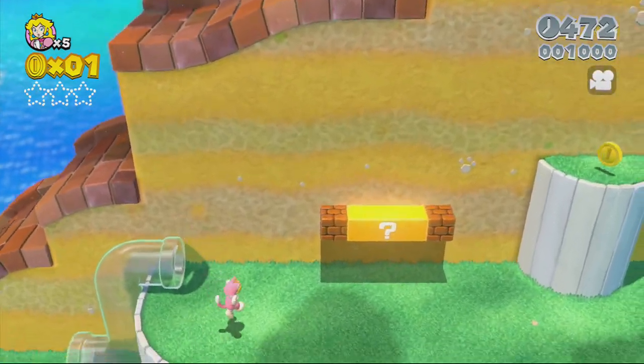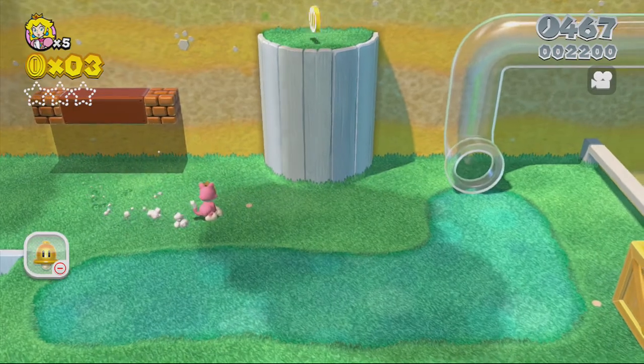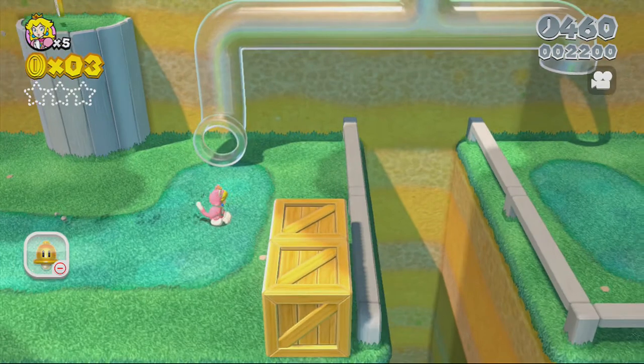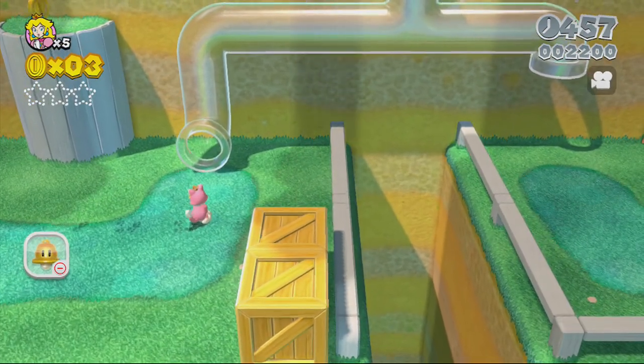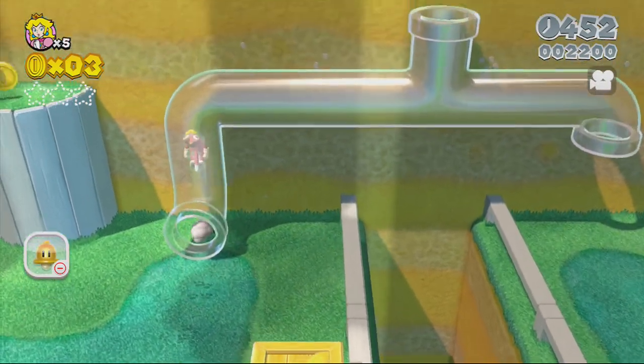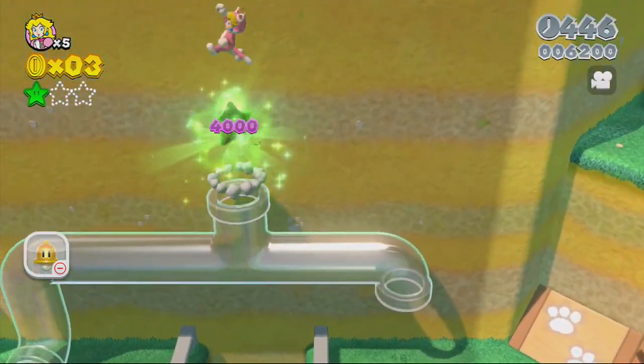First thing you want to do is get two cat suits right there — one main cat suit and one for standby just in case something happens. Now this is the first pipe that you go into. When you go into this pipe, you want to make sure you hit up, because if you go into the pipe and hit up, the first green star is right there. Just going back to get it real quick.